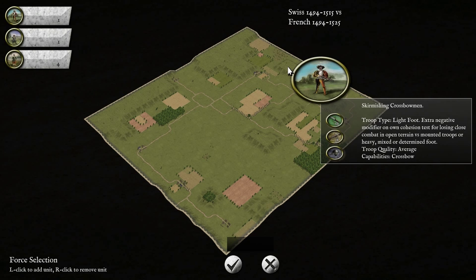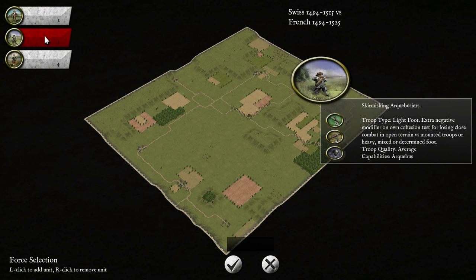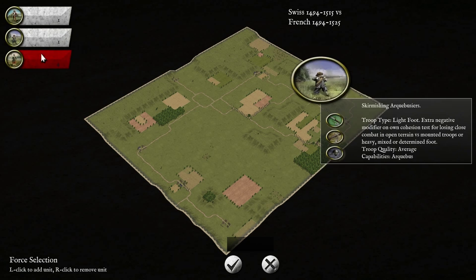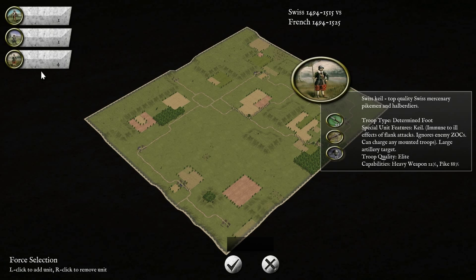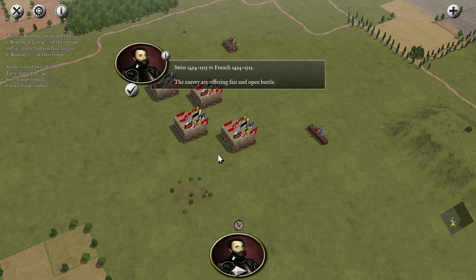So these are going to be our armies. We're going to have one skirmisher or crossbow unit, one arquebusier of zero, and four Swiss pike units. There are a lot of unit types as well — I'd say there's probably about 50 to 60 different types of units, each depending on what country you're actually playing. So we're just going to proceed right away.